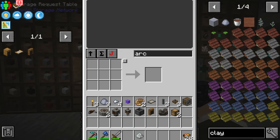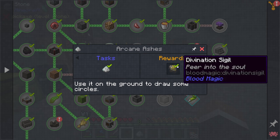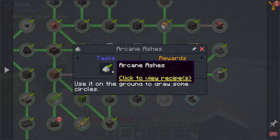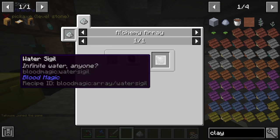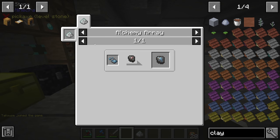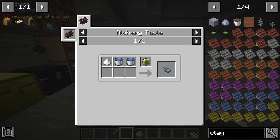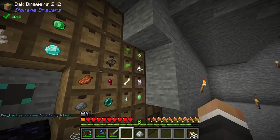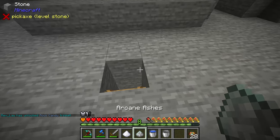We have arcane ashes that we never used — originally I was going to make the divination sigil, but you get that as a reward for making the arcane ash. To make the water sigil, we use the arcane ash to draw a circle on the ground, then use a blank slate on it augmented with a water reagent. The water reagent is made in the alchemy table with two buckets of water, one sugar, and 300 LP.